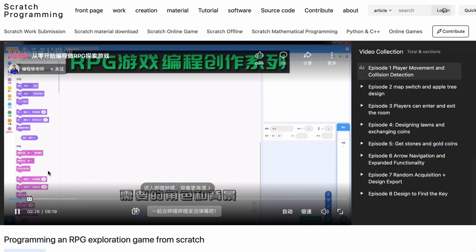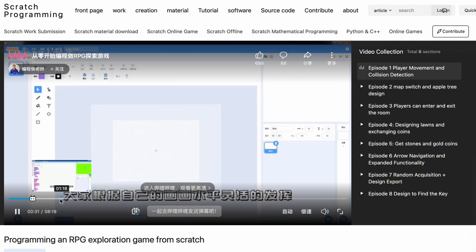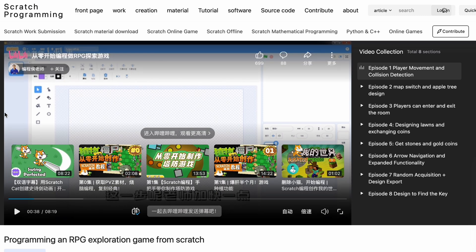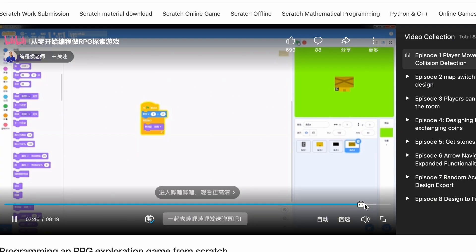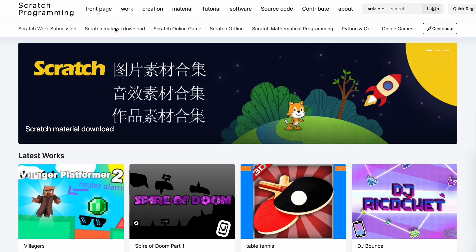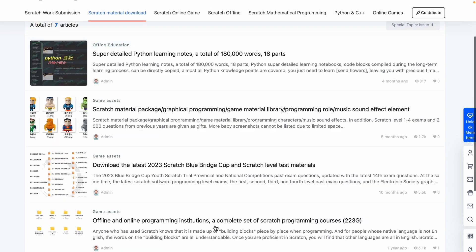It actually has some English translations. I don't want to play too much — the music might be copyrighted. That's pretty cool. You can see he's on the Chinese version of Scratch, not normal Scratch. You can even download Scratch here if you want — 'Scratch material,' like sprites. I don't know what this is guys — 5,000 source, 3,000 materials, 4,000 sound effects.